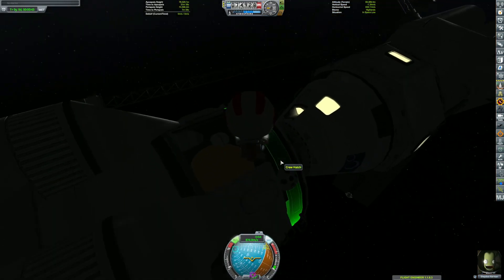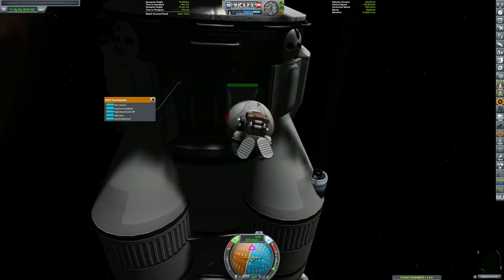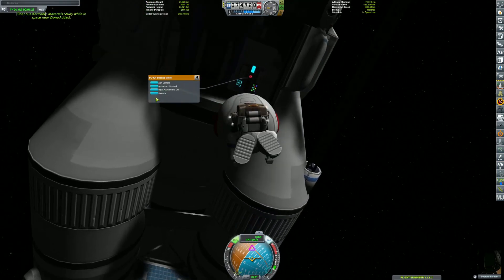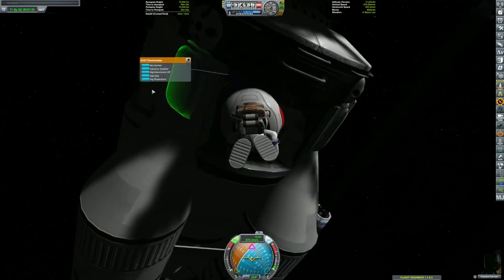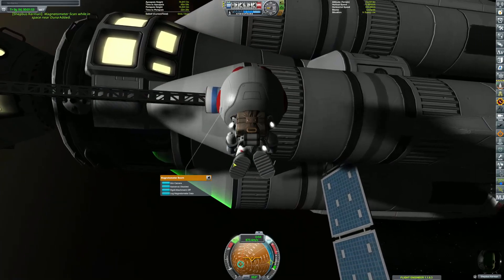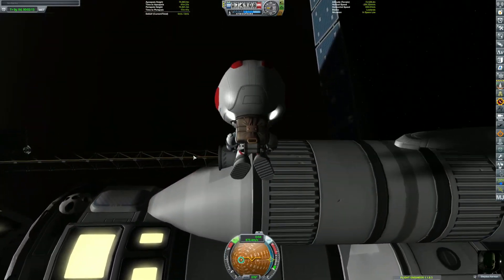We're using those Falcon Heavy landing legs. I actually had to take the Kerbal - Shegbas Carmen - out to collect all the experiments, because I don't have one of those experiment collecting modules. That was an oversight and I probably should have done that.